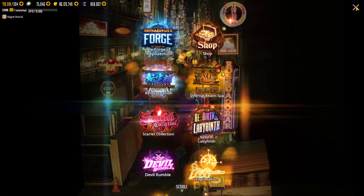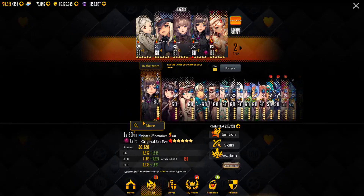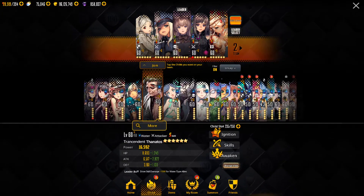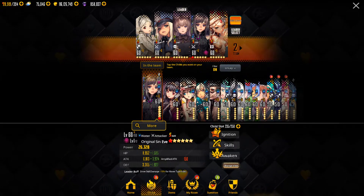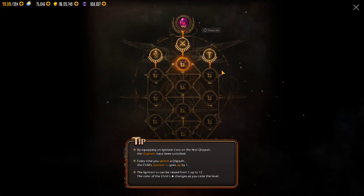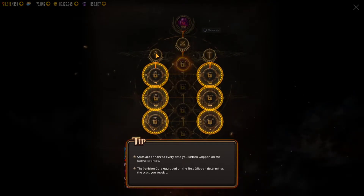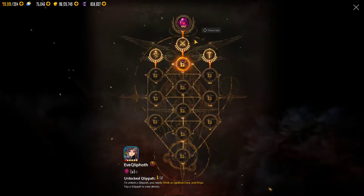When we go back and look at the child, you'll notice that she has the ignition here. Some children have it and some don't. You can determine that from when you actually create it, or just look in here and you'll see the ignition as an option. So now you can see this is unlocked and we now have different stats that we can go to, unlocking different items.